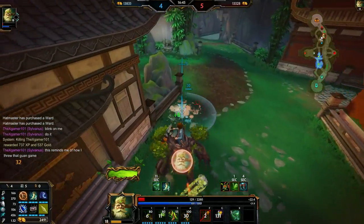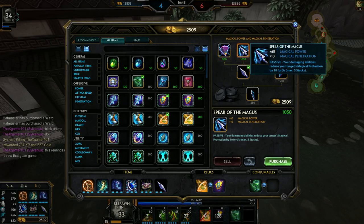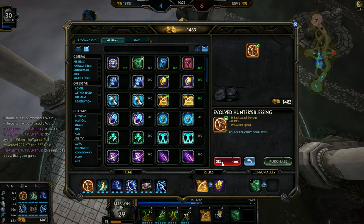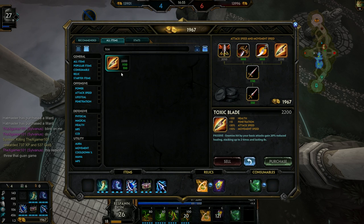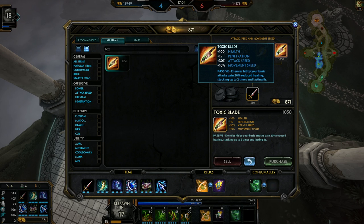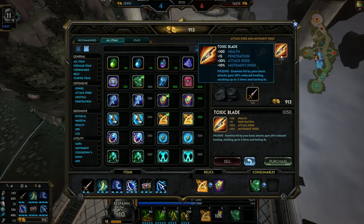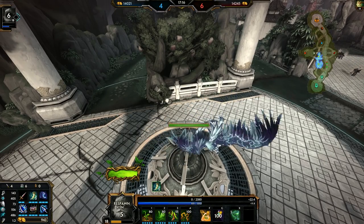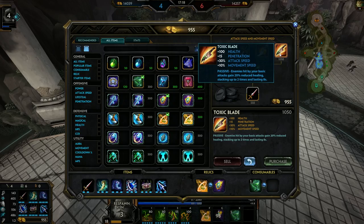I'm dead but that's okay — I got his phoenix! He got Pestilence — interesting. Toxic Blade would be a great last item, I think. Can I afford it? By the time I respawn I'll probably be able to afford it. If it's less than 100 gold away from a finished item, it's worth waiting. That's the way I've always done it — if it's a finished item that can really change fights, it's worth it. Anti-heal — very much so.